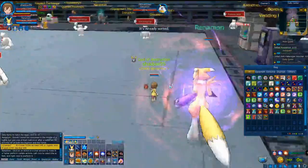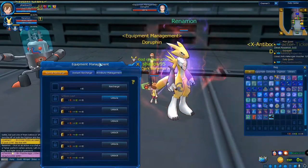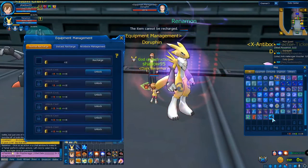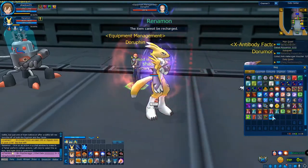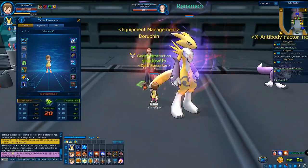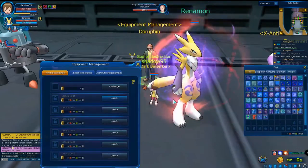I'll take off the hat and try to recharge it. I'll talk to this NPC and go with instant recharge — right-click the hat — it says it can't be recharged. Let's try normal recharge too — also can't be recharged. That's because this is an event item, not a cash shop item. Trying with the event point option also doesn't work.